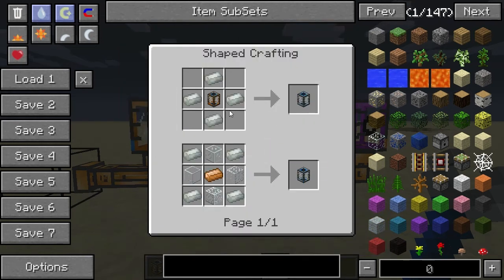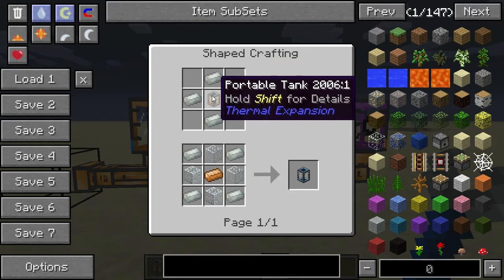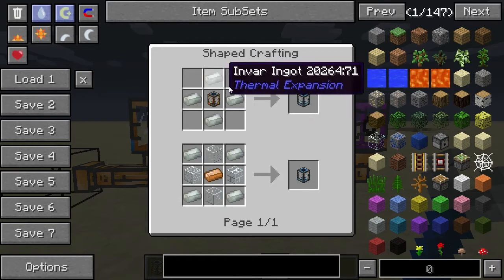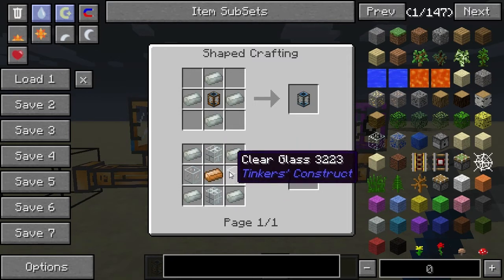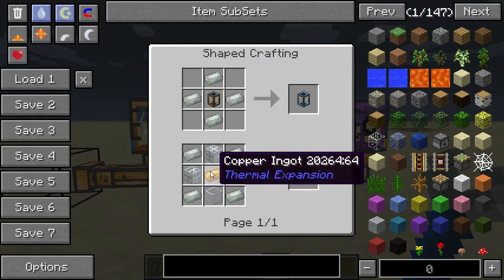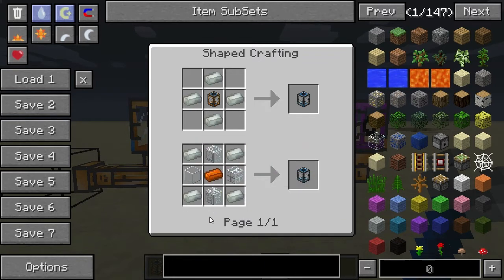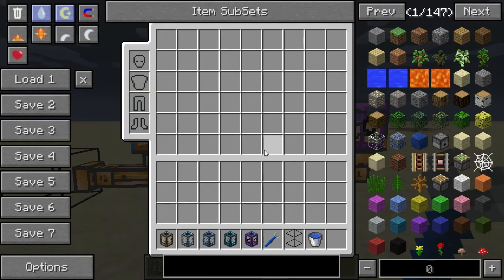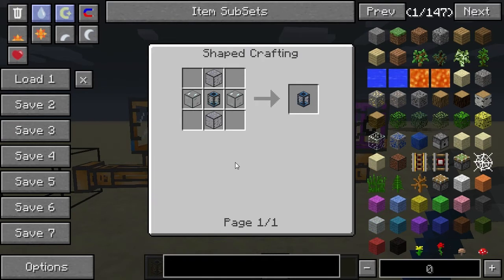Then we have the hardened portable tank, which is essentially an upgrade from the regular portable tank. You can either place a regular portable tank in the center and surround it with invar ingots, or you can start from scratch using the regular portable tank recipe but with invar ingots in the corners, and you'll get a hardened portable tank as well.